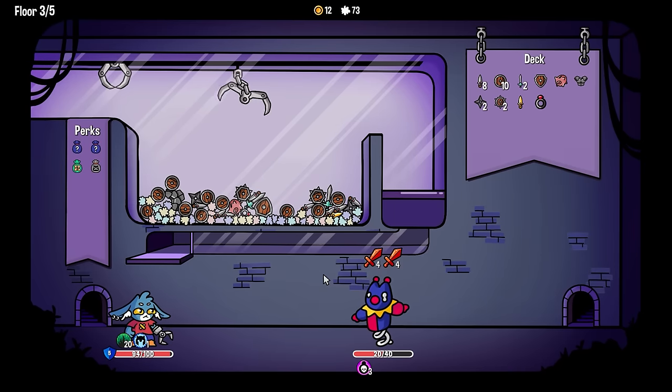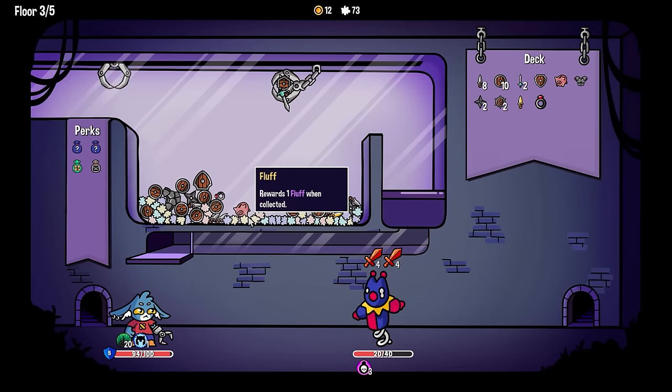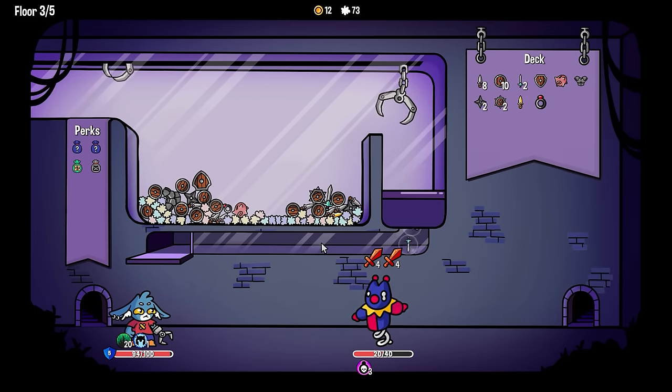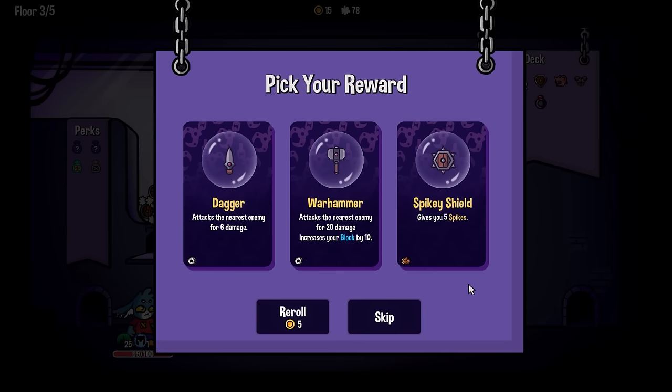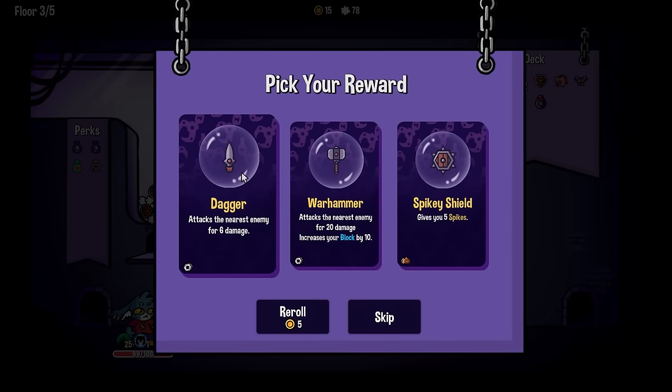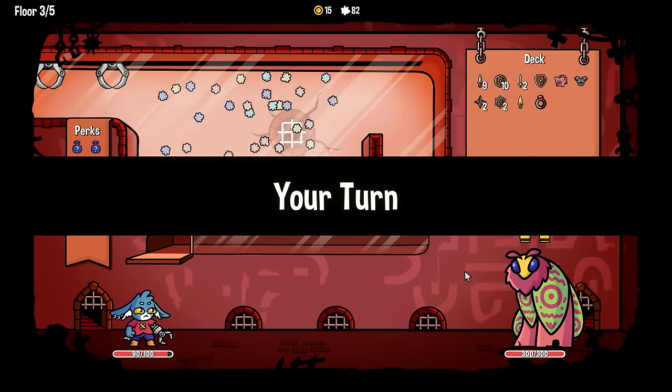Let's see if I can dig for the piggy bank. That looks possible. Oh yeah, we've got the ring of strength which I just ignored. Piggy bank! So we get some money. And you punch yourself to death. I don't know if I need another spiky shield. Another dagger in the mix probably doesn't hurt. I feel like I should skip — taking more items is not more good.